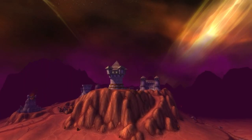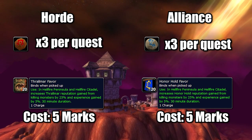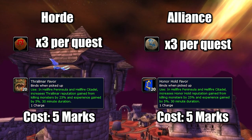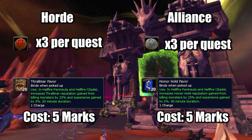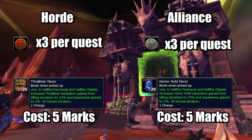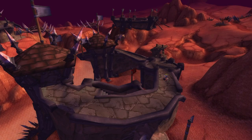There is a PvP daily that will give Marks of Honor Hold or Thrallmar that can be used to buy either the Thrallmar Favor or the Honor Hold Favor, which will give 25% extra rep for mob kills for 30 minutes. All you need to do is flip all of the towers in Hellfire Peninsula. If you are a faction that is less dominant on the server, you can usually flip these whenever you want. Otherwise, you will need another toon on the opposite faction to flip the towers, or you could invite the other faction to flip them so that you can flip them back — that way they can get their daily done and you can get your daily done.